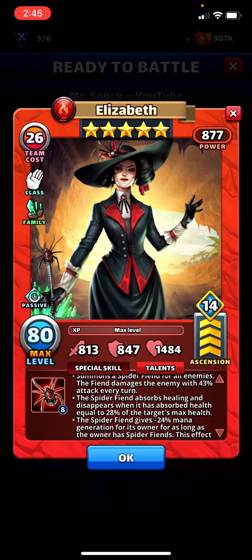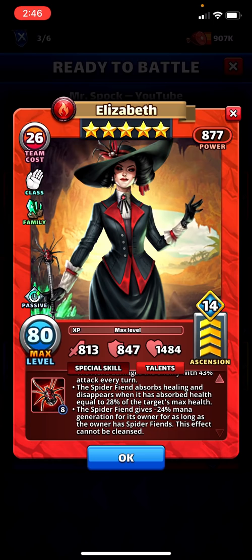The fiend damages the enemy with 43 attack every turn, based on her attack stat. The spider fiend absorbs healing and disappears when it has absorbed health equal to 28% of the target's max health. Most healers are going to be in the range of high 20s to low 40s, so this means it would absorb a full heal and then go away — but it's probably done some damage in the meantime and you've wasted your full healer. If we start to see her a lot on teams, it's going to require different team compositions.